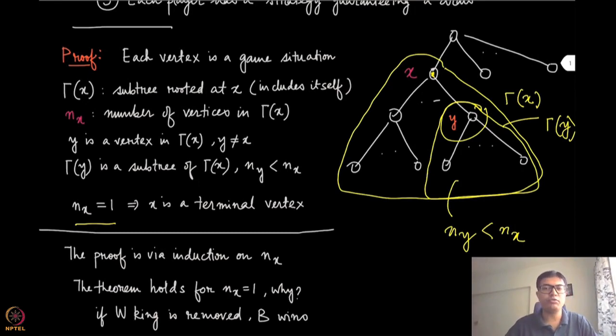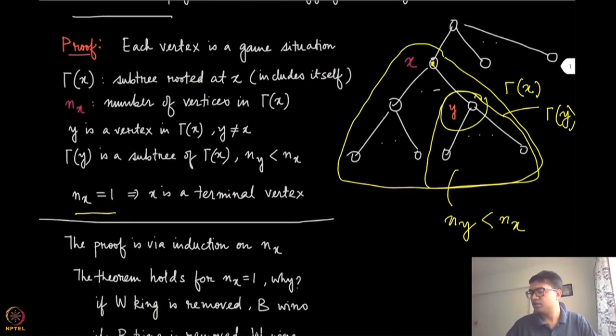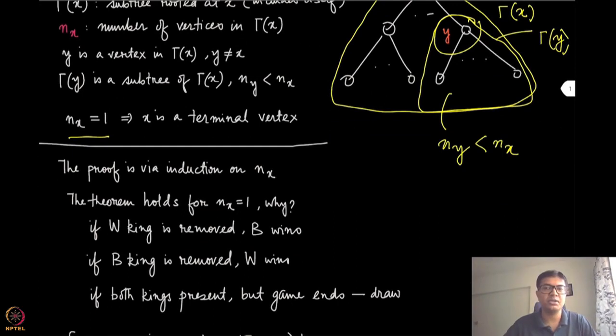The proof proceeds via induction on the number of nodes n(x). The theorem is trivially true for n(x) equal to 1. At this terminal node, one of the three outcomes must occur: if the white king is removed, then black wins; if the black king is removed, then white wins; and if both exist and there are no more moves, the game ends in a draw. So for a one-node system, the theorem is definitely true.